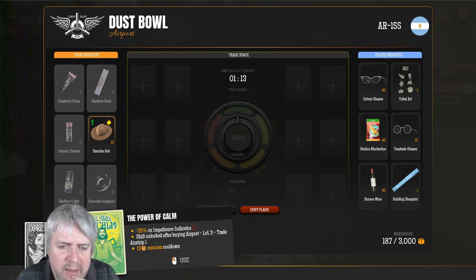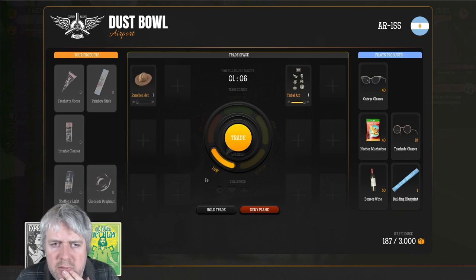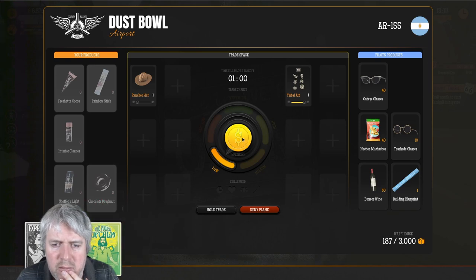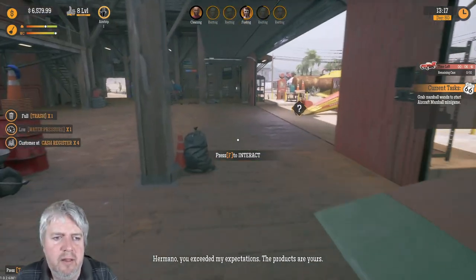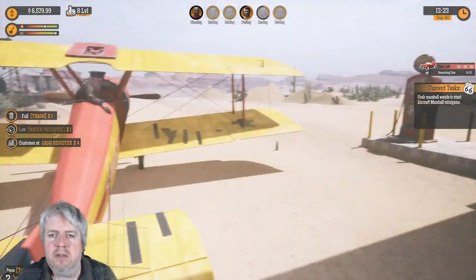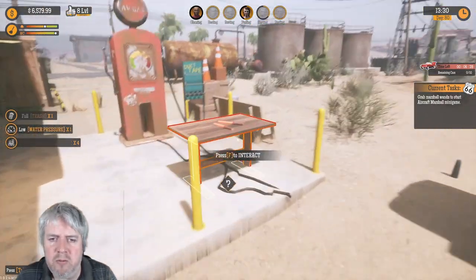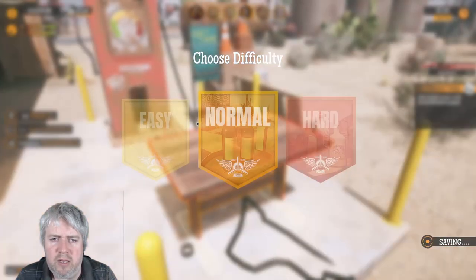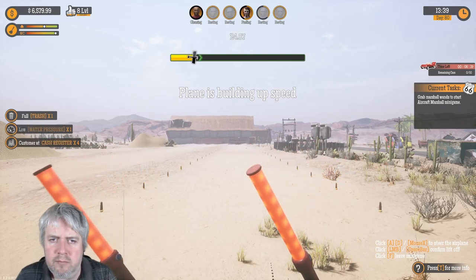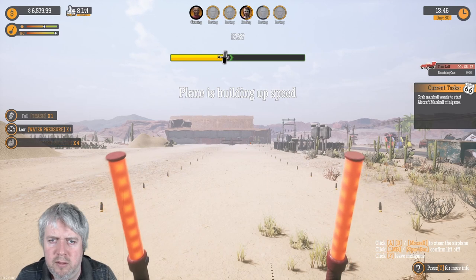What's this - a building blueprint? It looks like we need... I don't think we can. What does this do? 25% impatience indicator reduction - skill unlocked after buying airport, 12 minute cooldown. Tribal art! All right, we've got some tribal art there - that seems pretty good, I think. Okay, so I need to grab the marshall ones here. We'll go normal. Come on! Here he comes - and there we go!